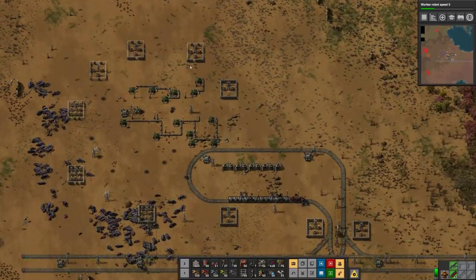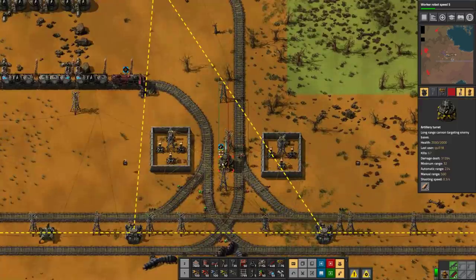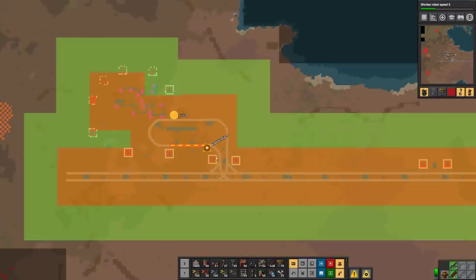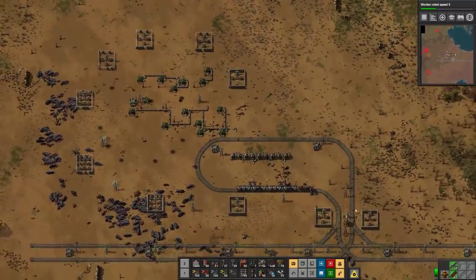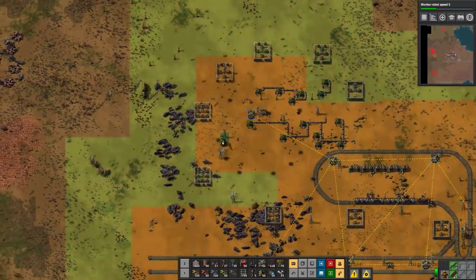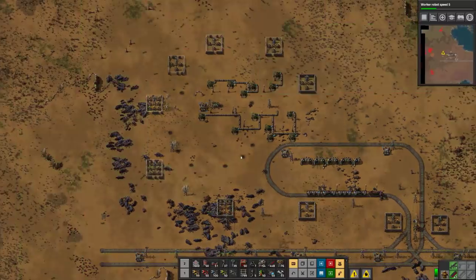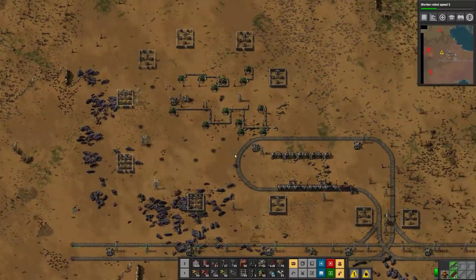I've got a bunch of stations ready to defend things. There's a lot of aliens out here. We do have an artillery thing over here, although I think we're just at the max range and it's not firing anymore. So I'll go and plop down another little artillery piece right there, just to make sure to keep things a little bit clear around this area.